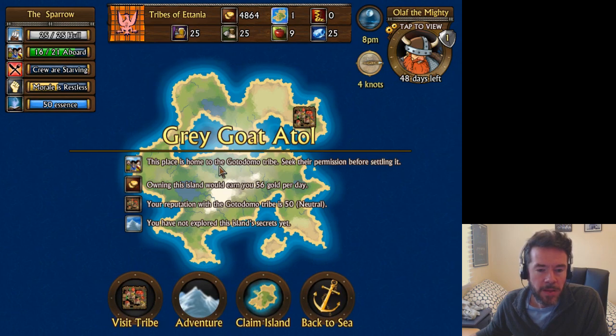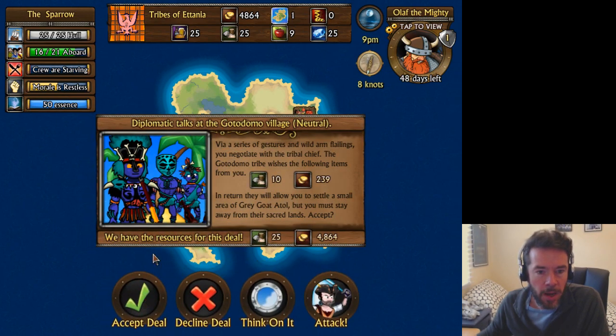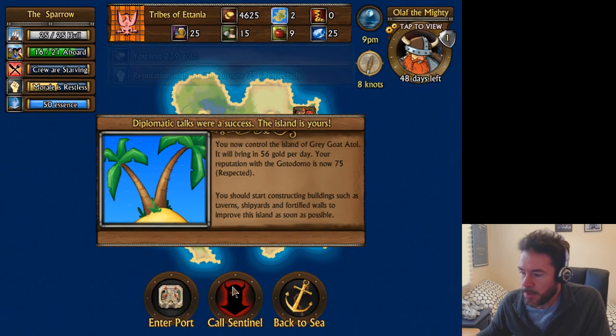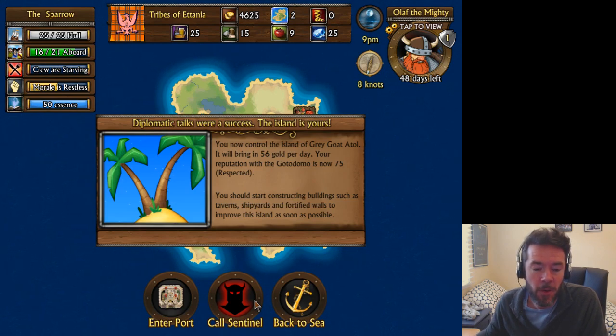Okay, Grey Goat Atoll. To fight an island sentinel, you're going to have to visit the tribe and have some diplomatic talks with them. To get good relations, they will demand resources. We're going to accept — we have the resources for the deal. Now we control the island and the natives won't attack us. This 'call sentinel' button is going to change a little bit — I'm going to add that if you wish to call the sentinel to battle, you have to have an 'exalted' reputation with the tribe at 100. For now, for the purposes of this video, it's there anyway.